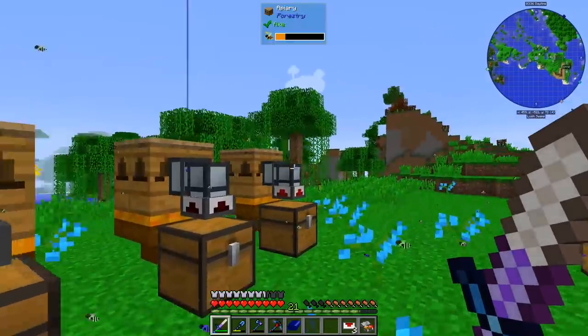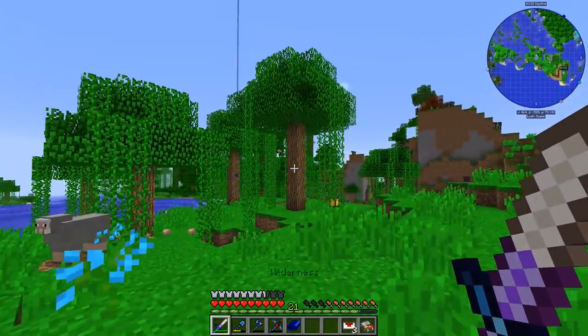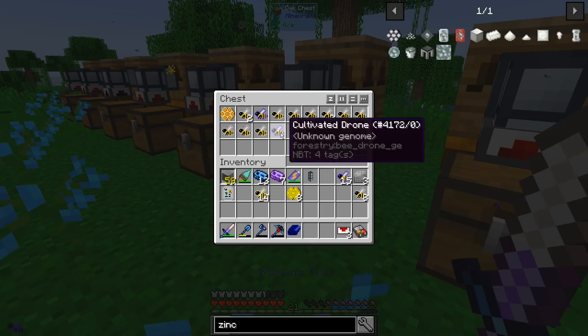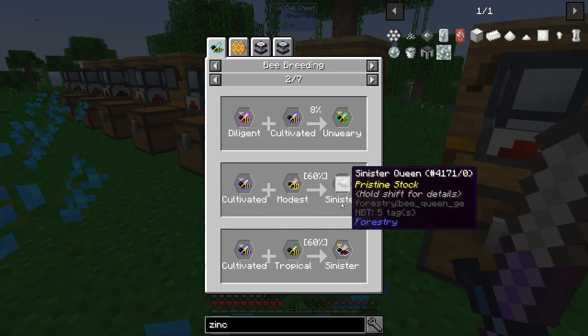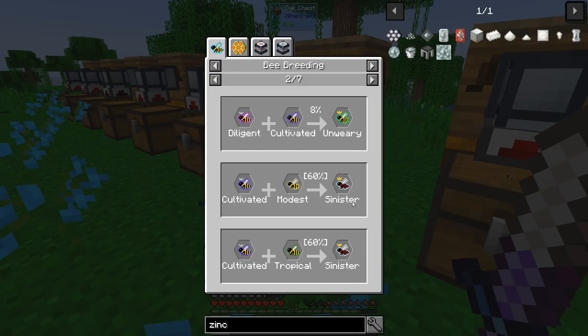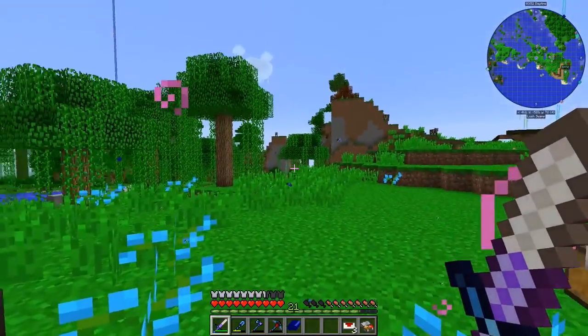I'm also working on another one in the jungle. If we look here, Cultivated with Tropical will give you a Sinister, so I'm trying to get this one. There are a couple of ways to get the Sinister but that's the way I decided to go because it's closest to my base jungle.